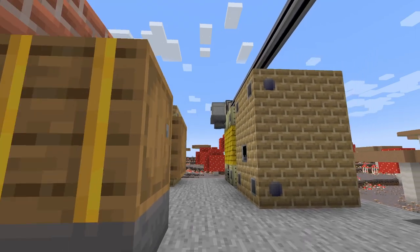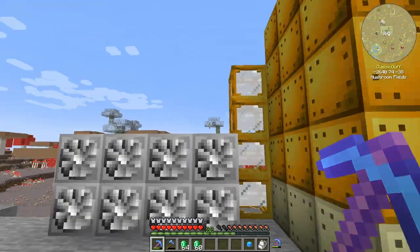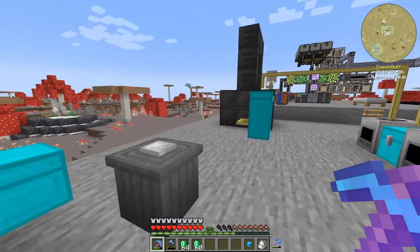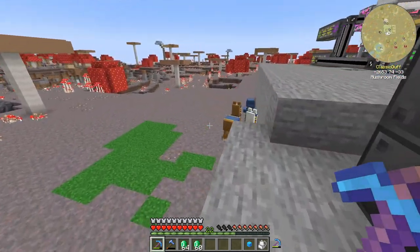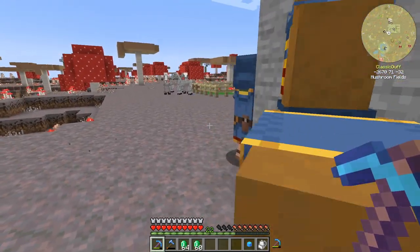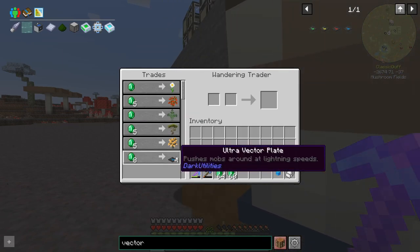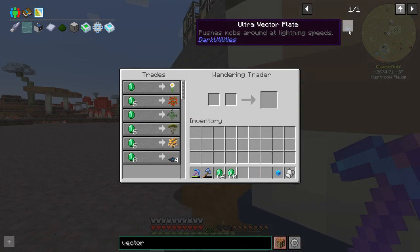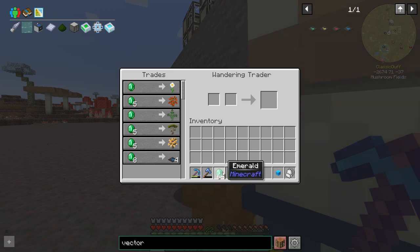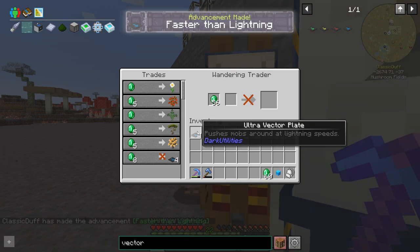Welcome back to another episode of All the Fabric 5. Today I have to trade with this wandering villager before he despawns. He is selling something that looks pretty difficult to get - Ultra Vector Plants. I tried looking for a recipe for these and it just brings up the tag crafting thing, so I don't know that you can actually craft these. But we just got four of them.